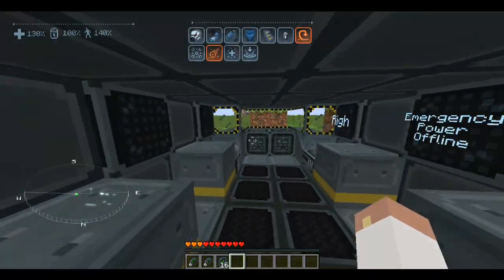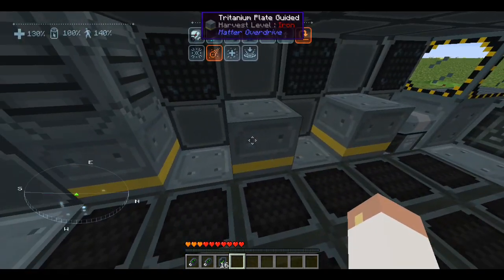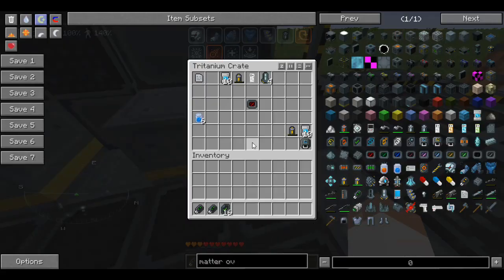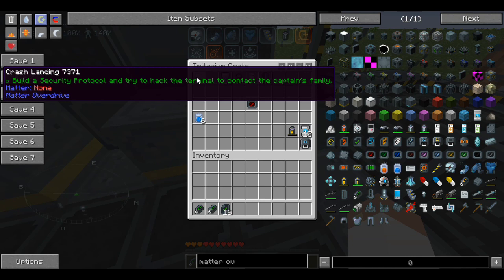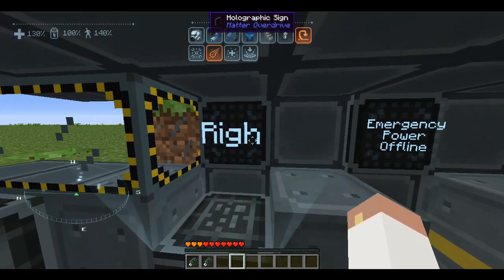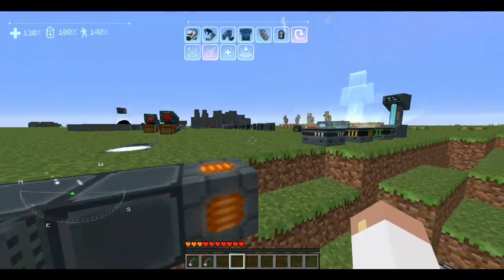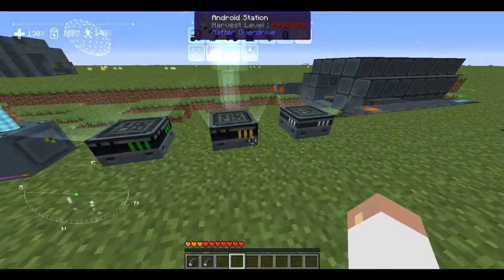You find stuff like this in little crash sites around the map. They have holographic signs, vents that are cool-looking decorative blocks, platinum plated guides, and chests where you can find things like the Heisenberg compensator, emergency rations, Romulan ale, or Earl Grey tea — all sorts of random stuff around the map. There's also a crash landing item and a security protocol, which I think is a quest system they plan to implement but it hasn't been done yet.